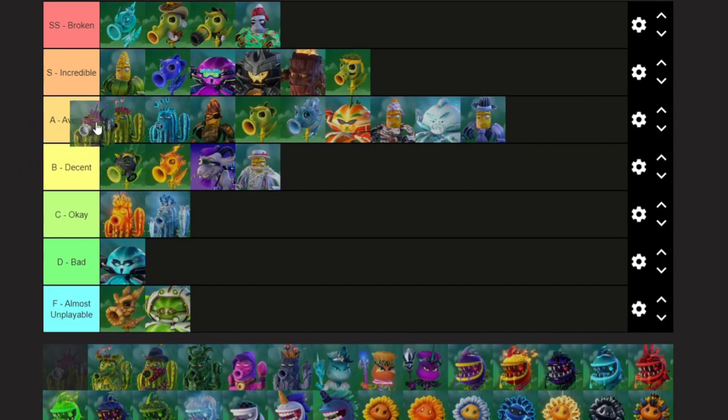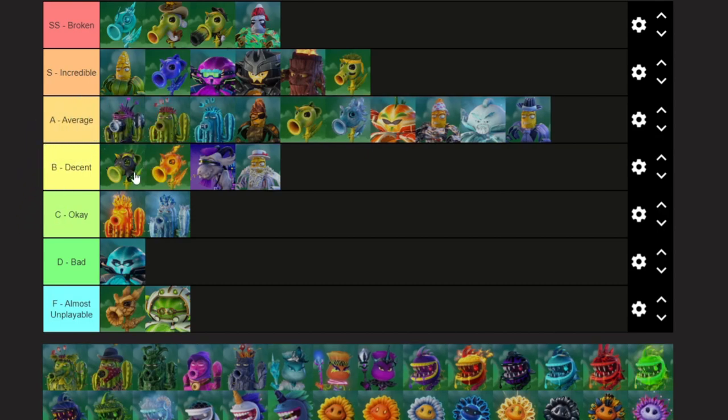Future Cactus is actually a better version of the normal Cactus. It can deal 100 damage in the final shot. That's a lot of damage — enough to one-shot a Scientist.